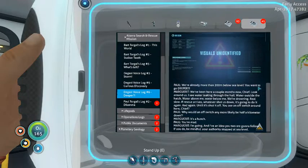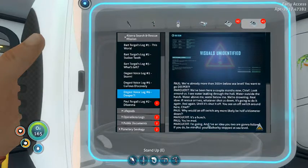Next log: 'We're already more than 200 meters below sea level — you want to go deeper? We've been at it a couple of months now, chief. Look around us — I see water leaking through the hole, water outside the hatch, water above me, water below me. We're drowning real slow. If rescue arrives, whatever shot us down is going to do it again and again until it's shut off. You see an off switch around here, chief? Why would an off switch be any more likely half a kilometer down?' 'It's a hunch — you're mad.' 'I'm going. I have an idea or two. Your authority stopped at sea level.'